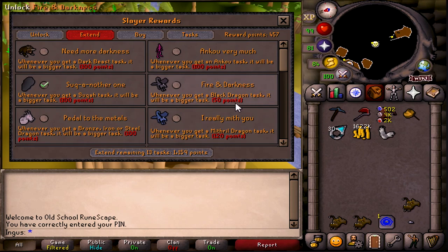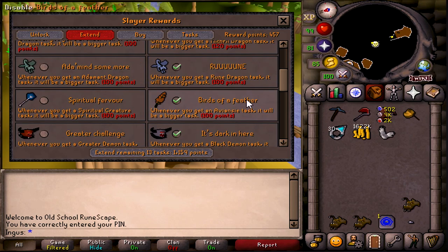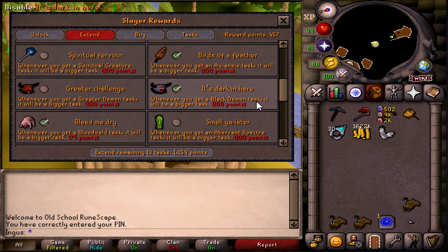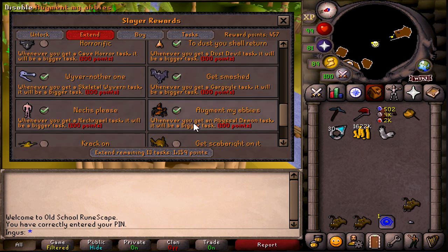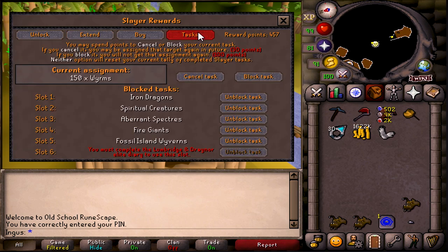There's a few tasks I've extended — mainly the Suqahs, Rune Dragons, Aviansies of course, Black Demons, Bloodvelds, Dust Devils, Gargoyles, Wyverns, Nechryael, and Abyssal Demons. And this is my block list — mainly tasks I just don't like doing or they're not good. I think it's pretty decent.